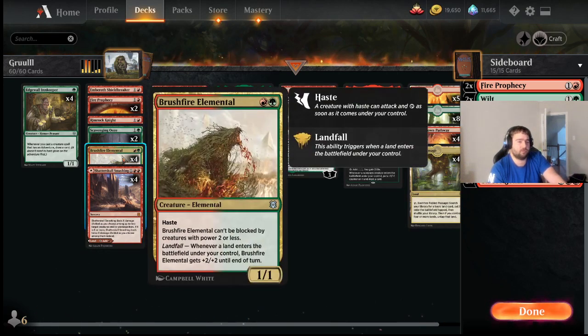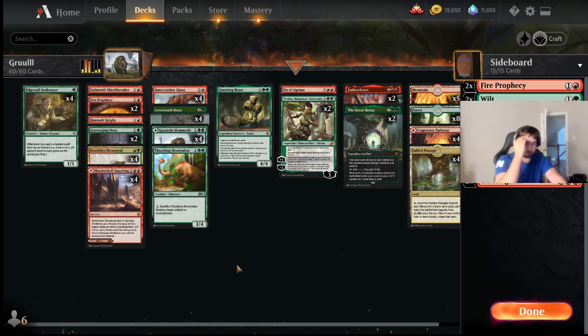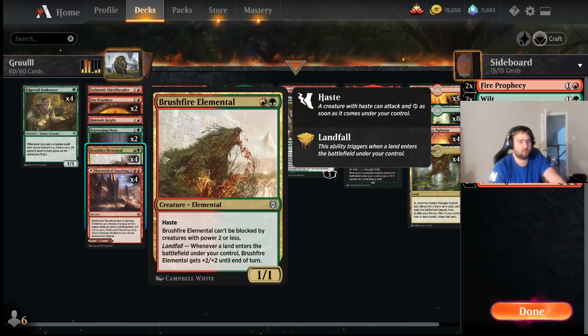Kind of the signature two-drop of the deck is the Brushfire Elemental. We have four copies of Fabled Passage — some versions also play Evolving Wilds — but the card is just really strong. Sometimes it's a 5/5, sometimes it's a 3/3.